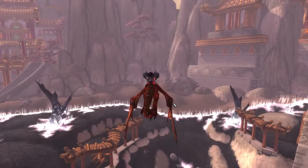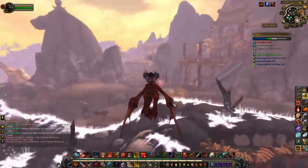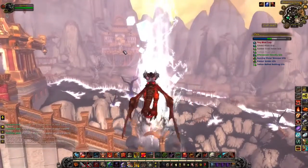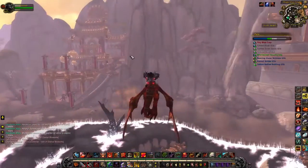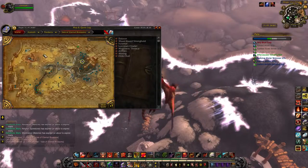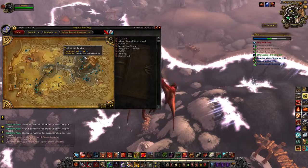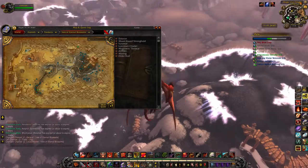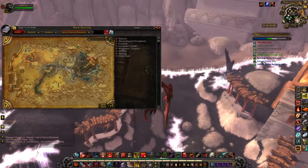I'm starting in the Vale of Eternal Blossoms, which is the zone where there's the Alliance Capital base and the Horde base. In this zone there's actually a wild-caught pet that is an aquatic type. I don't think I've actually talked about a single aquatic type pet so far in all these videos, but here's one that I actually use, and he's really strong versus tamers.